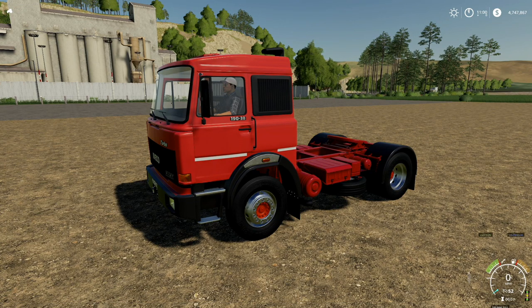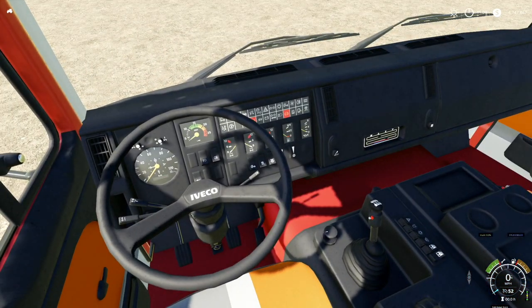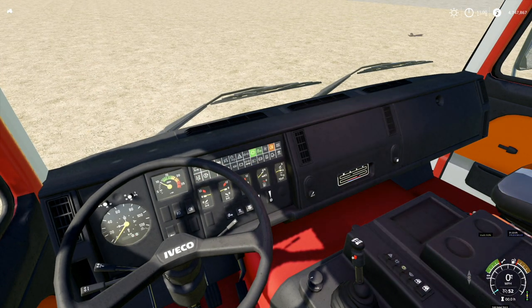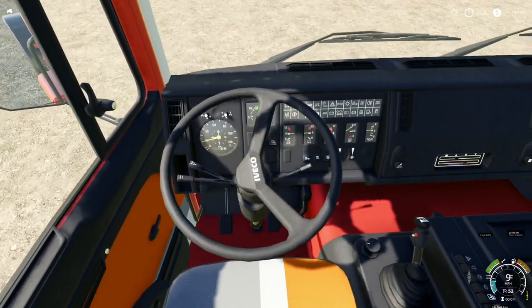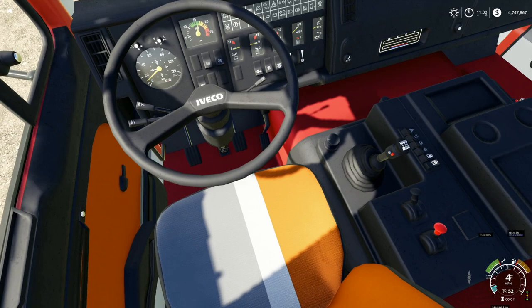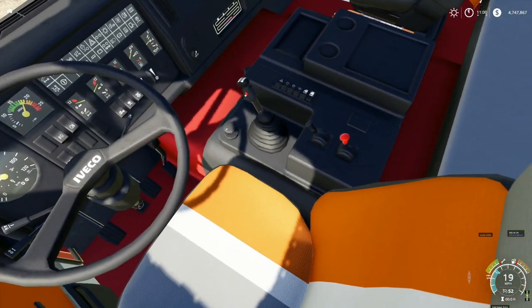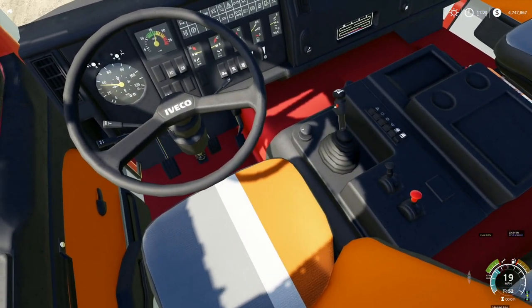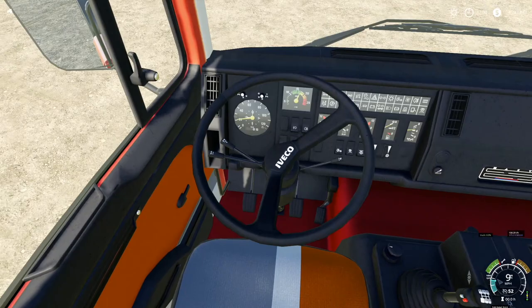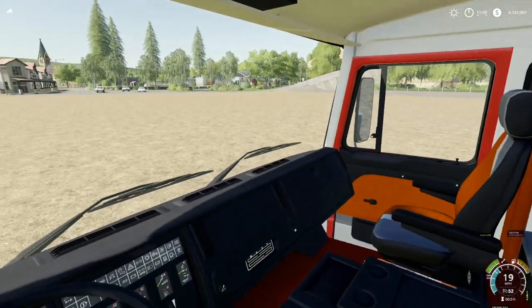We have an engine sound that is second to none — it does sound good. Taking a look at the interior: we have lighting that shows up once the truck is on. We can see different lights, a speedo gauge that works, RPMs that work, and our gears. We have a throttle knob and backing speed of nine miles per hour, just like pretty much everything else. This truck is one of the more detailed trucks we've gotten.